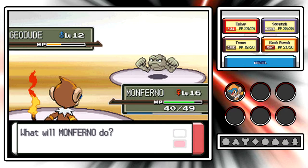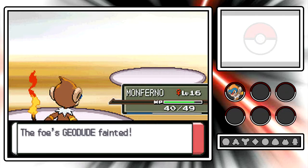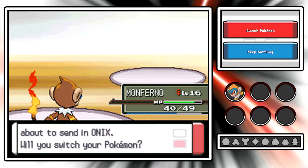We're gonna Mach Punch this Geodude and take it out pretty easily. I could have used Ember, but I might as well use my super effective move. Lots of experience yet again for Monferno - gonna be level 17 most likely when we get out of this Gym. We're still a little ways away from catching our first official team member, since Monferno was received, not caught.